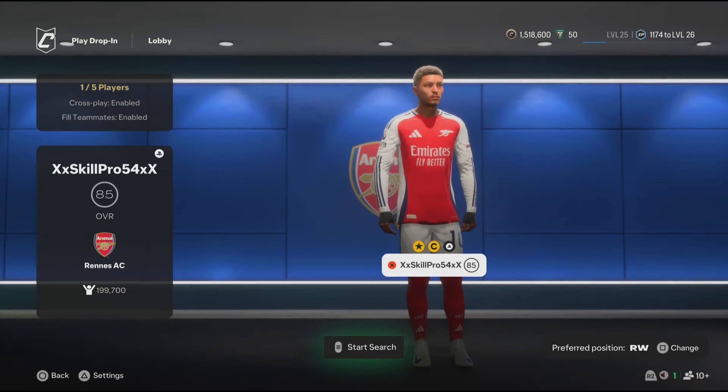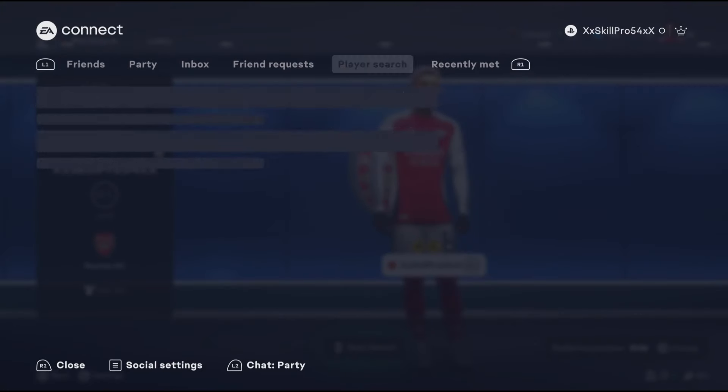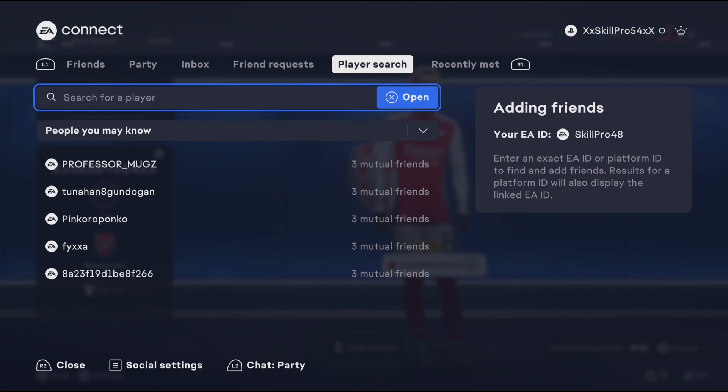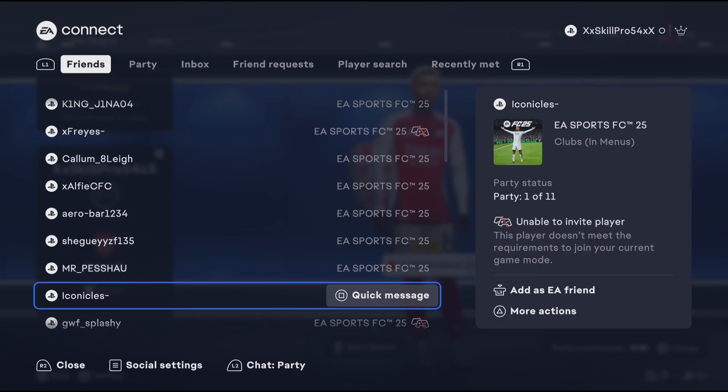Next, go back to Pro Clubs. If you're playing drop-ins, you can just invite each other, but make sure to add each other first. Go back to the EA Social Hub, then go to Player Search. Once you're on Player Search, you can see your own EA ID — this is what they'll use to add you. Just ask for their EA ID and then you can add them or they can add you.